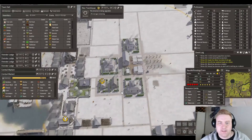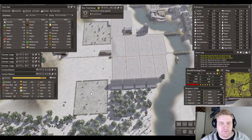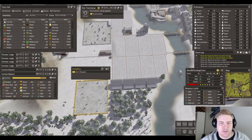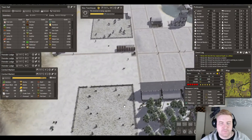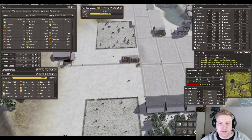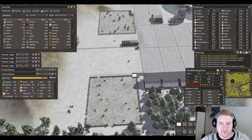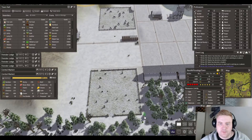Did anybody get buried in the new cemetery? Yep, we got plenty of burials — 14 graves. It looks a little empty over here, should have at least a road going through — like that, around this way, around the back, and around that way.